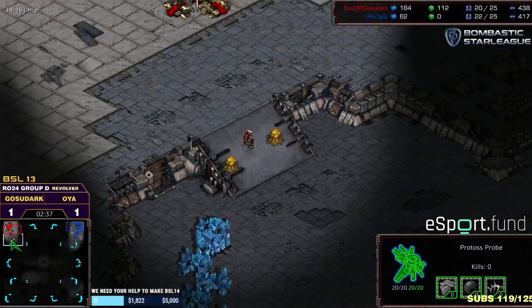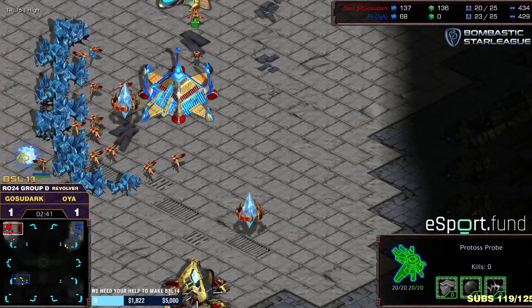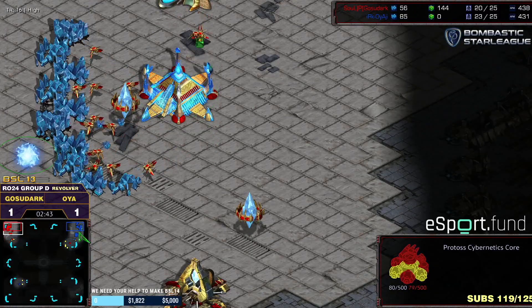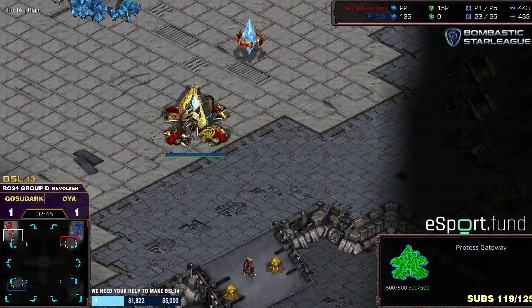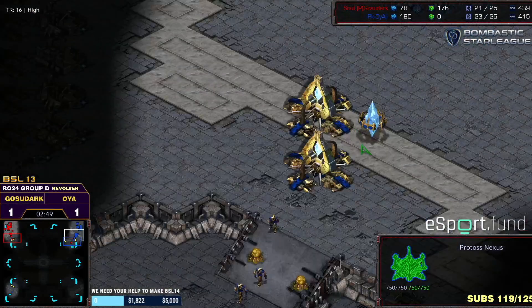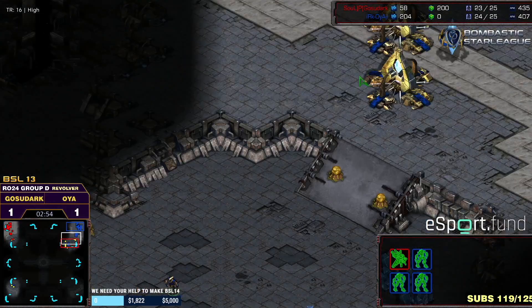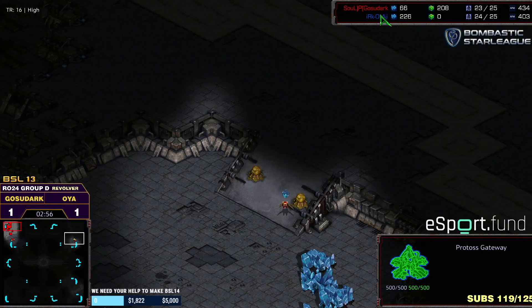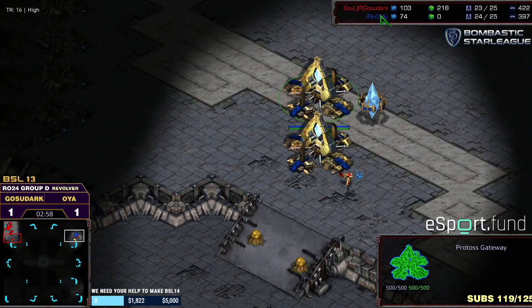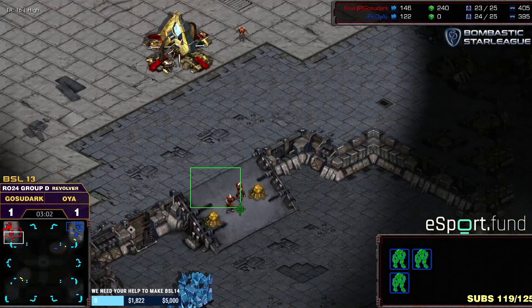OyaG is probably hoping for non-cross spawns, and he got his wish — horizontal spawns. There are two chokes here because the natural path for units traveling from top right... that is a late cybernetics core by the way, he's making two zealots before his core. Ghost of Dark is anticipating two-gate already — he will have three zealots for sure.